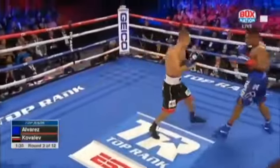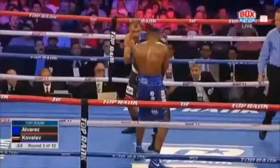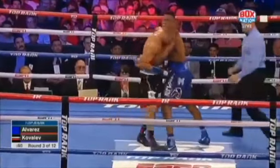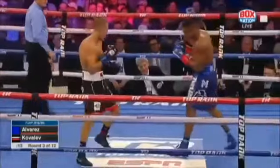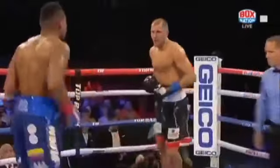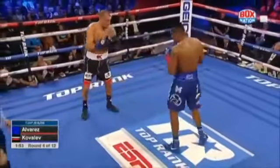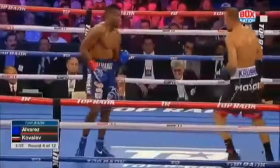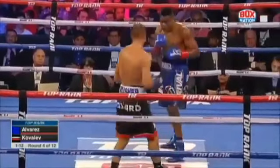Right hand by Alvarez as Kovalev comes back. There's nothing friendly between these two. Left hook by Kovalev. Another jab by Kovalev. Kovalev loads up on the right hand — powering close, not only the velocity. Kovalev chops away. He lands the shots and then he gets it.